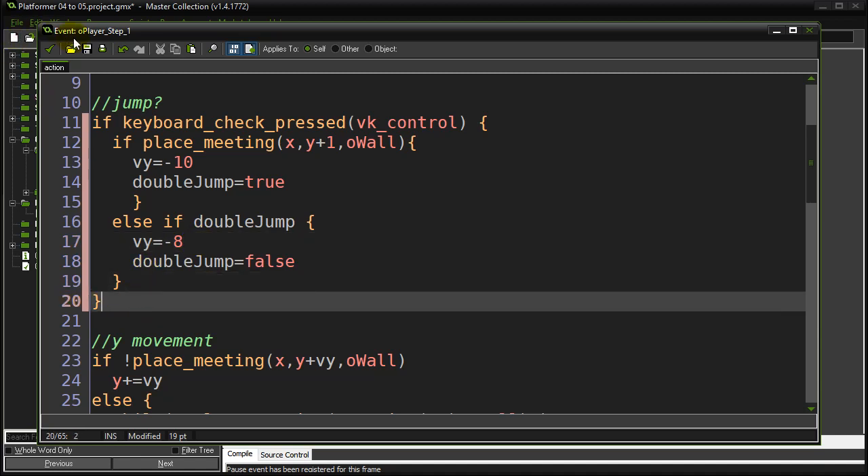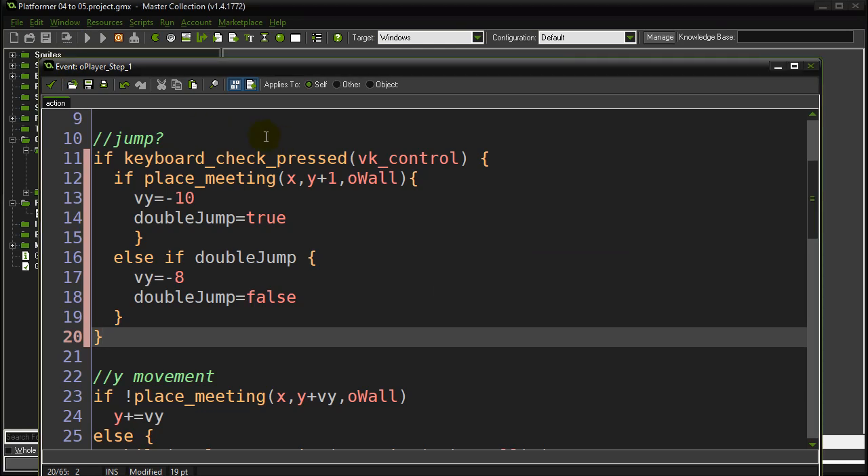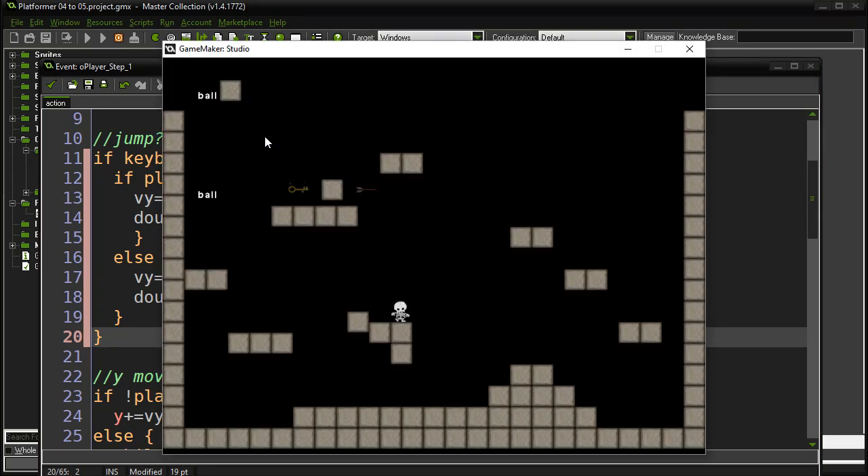That's basically double jump. If I run it right now this should work — let's test it out. Good jumping, good jumping, and the double jump — BAM, there's my double jump! You can see I can hit the key a lot but it only gives me one extra double jump. You could extend this idea to wall jump if you wanted to. Anyway, that's double jump — hopefully it gives you some ideas.